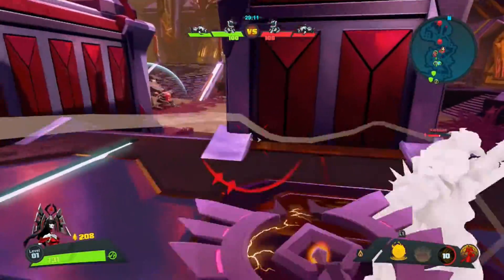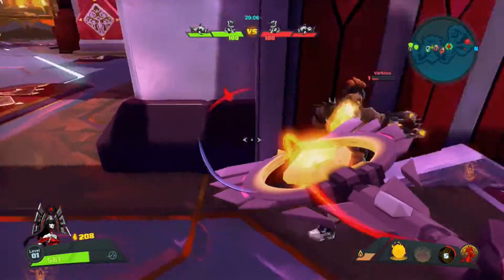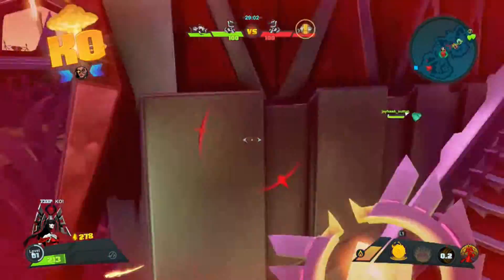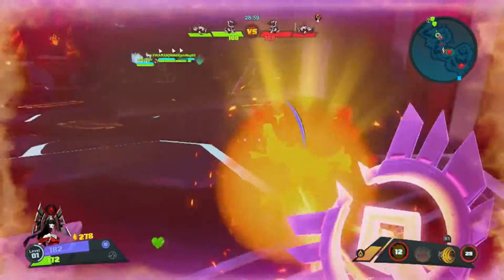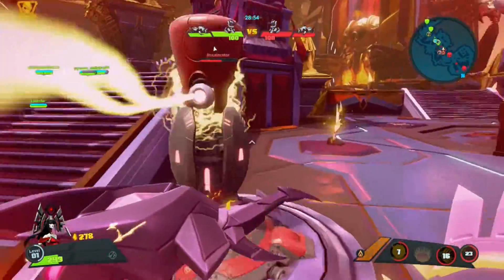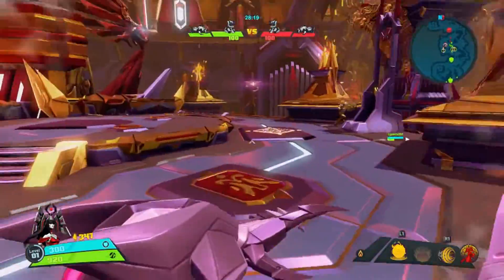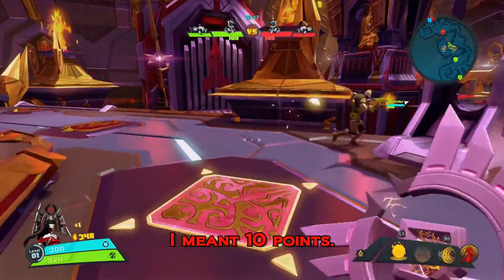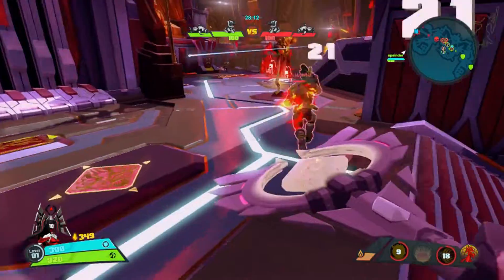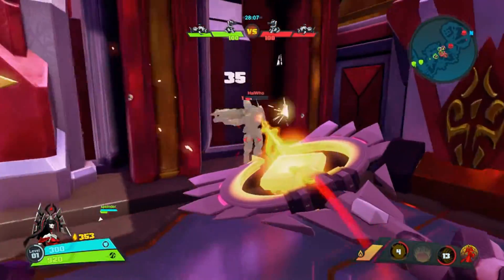Her basic R2 ability is the Staff of Radiance. When you hold it down it targets opponents, as you see right here, and it connects them. You have to stay real close but it continuously damages them, and 30% of the damage you inflict is returned to Ombra as health. So if you're dealing 30 damage, roughly 10 health would be returned to Ombra. It doesn't do a lot of damage or heal a lot, but it's constant damage, which is good especially when enemies are retreating.